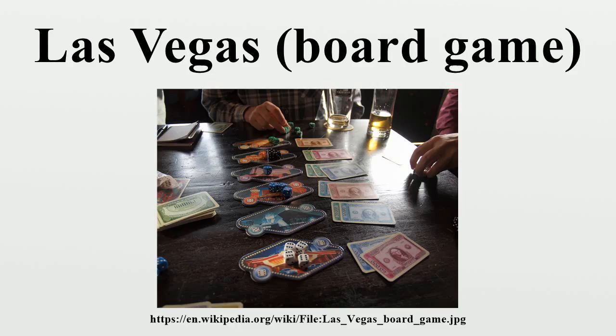In case a casino holds multiple banknotes, players bet on the largest banknote first, and then the smaller ones in order of decreasing value. After each round, the players get their dice back and the casinos are dealt a new set of money. After four rounds, the player who has won the most money wins the game.